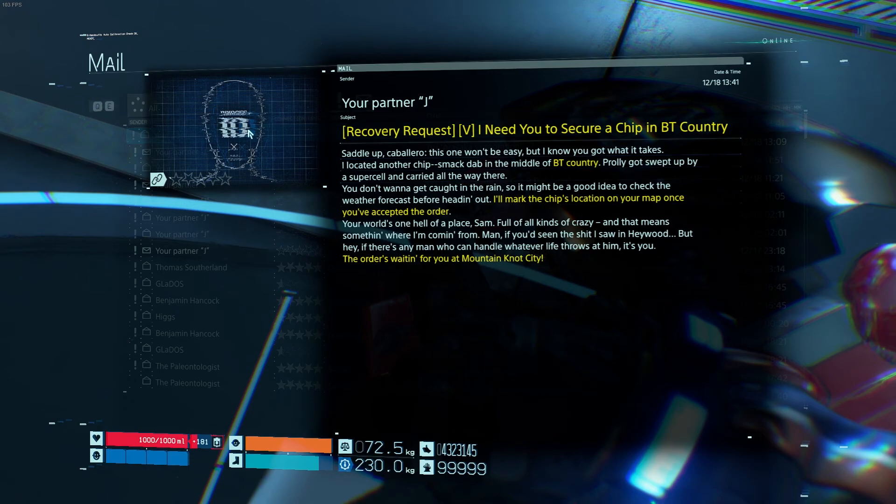Hi! So after you have visited your private room and received the email from Jay, he will ask you to visit Mt. Knott City.